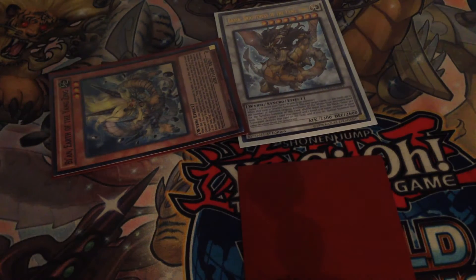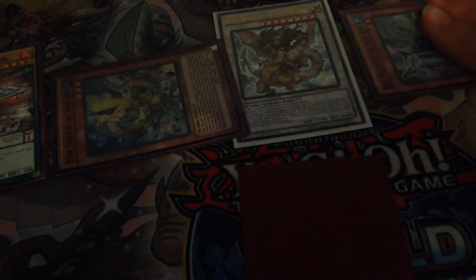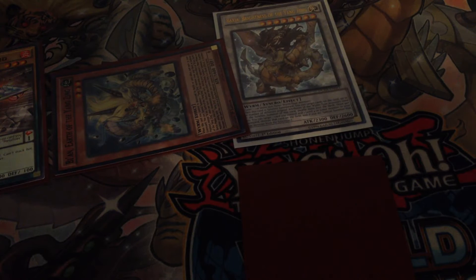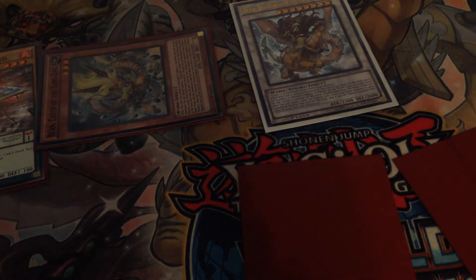Beyond is going to activate its effect to special summon from the deck. At this point we're just cycling through the deck, so we're going to summon Beyond in defense mode. Then we are going to activate Metal Foe Silver, and Metal Foe Silver is going to activate its effect targeting our Beyond — since we have not activated its effect this turn. Beyond is going to activate its effect and we're going to set another Metal Foe spell and trap directly from our deck: a second Combination. As you can see, Combination is probably one of the most important Metal Foe cards in this particular deck.